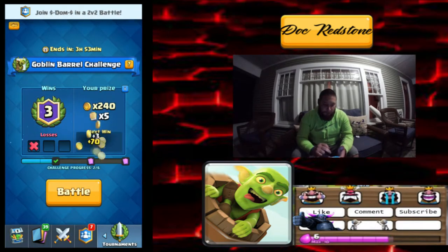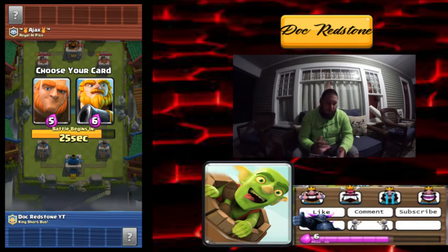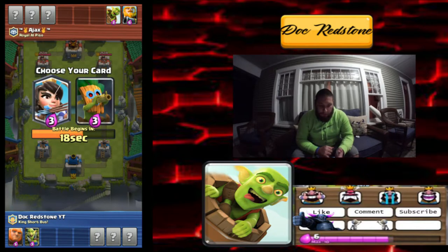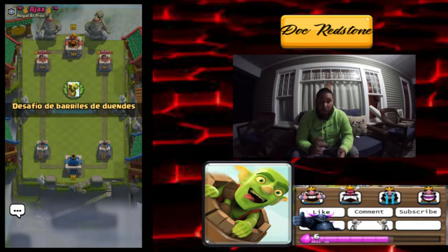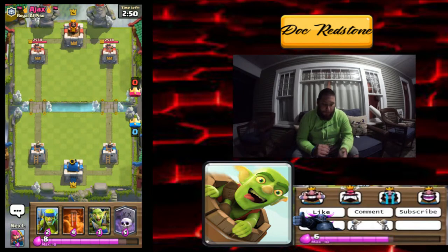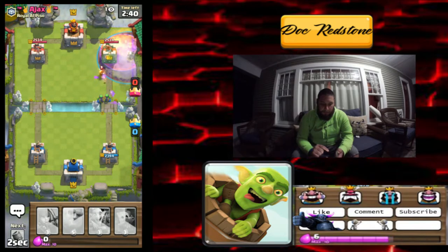Any win counts. Three wins out of six — we're halfway there! Let's keep the ball rolling. We've got a royal giant and a regular giant — we'll take the regular giant, I don't work too well with royal giants. We'll go ahead and take those cards. Arrows or poison — I'm gonna live life on the edge and go with the poison, I don't normally use it. We do have a graveyard — graveyard and poison is good, I've seen videos on that combo. He went ahead and dropped a princess so we're gonna drop an early graveyard and poison, let's see what happens.